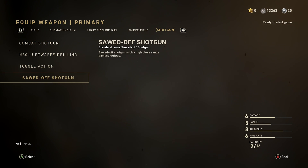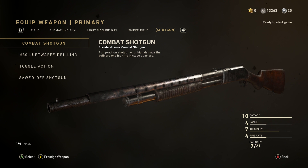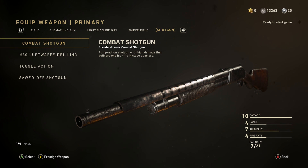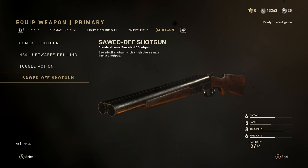For shotguns, they buffed the sawed-off shotgun but the combat shotgun is still a lot better, even though it did get a slight nerf. The combat shotgun is still a lot better — if you can hit your shot every time it one-shots pretty much most of the time.